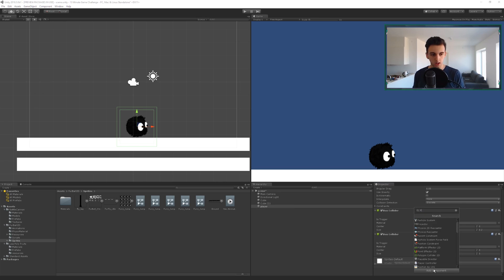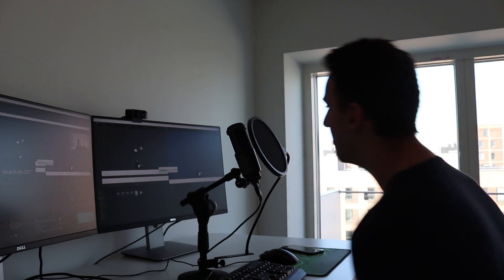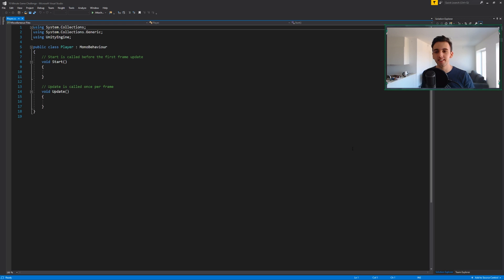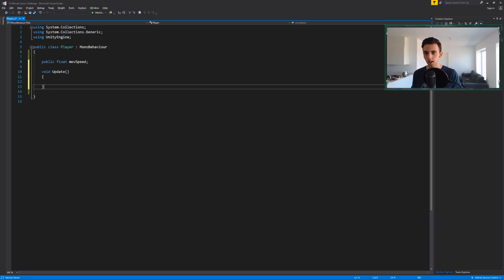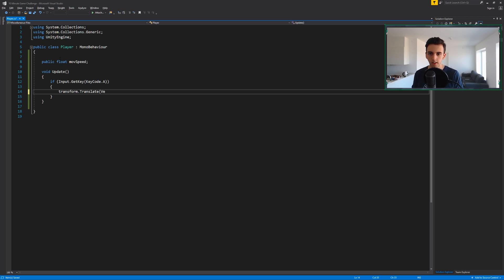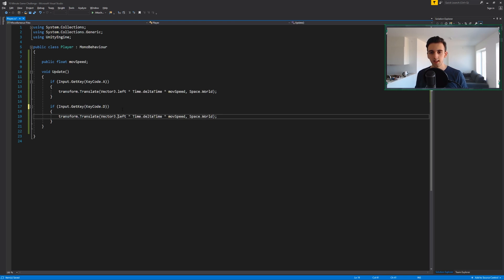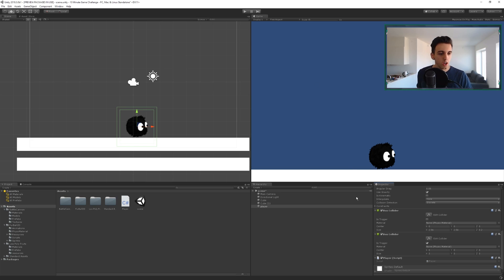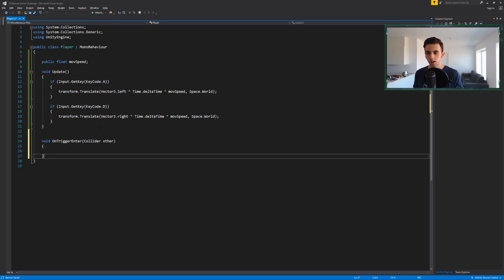Now we're gonna create a component called 'Player'. I hope Visual Studio doesn't take too long to open — come on, not now. In here we're gonna have a public float moveSpeed, then void Update. We'll say: if Input.GetKey(KeyCode.A), transform.Translate(Vector3.left * Time.deltaTime * moveSpeed, Space.World) — Space.World is now required with the new API. We'll copy that and paste it for the D key, moving right.